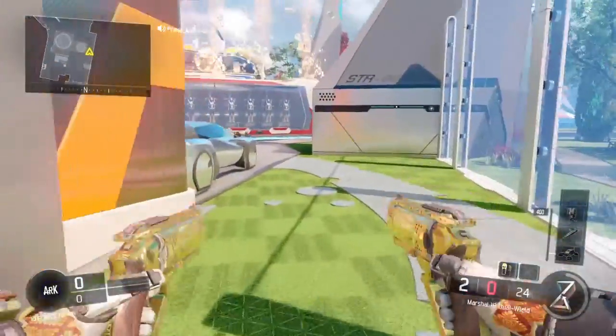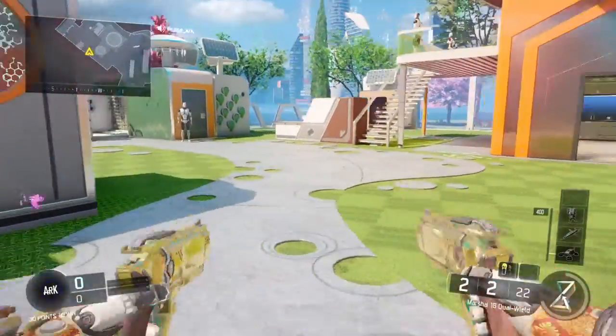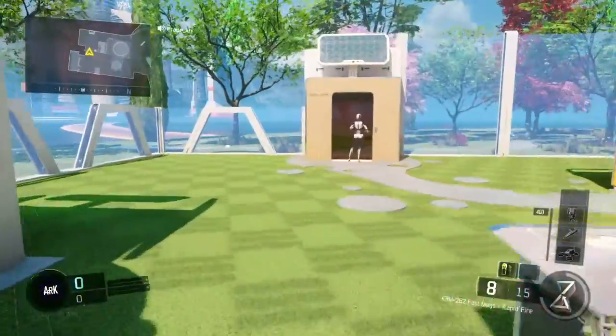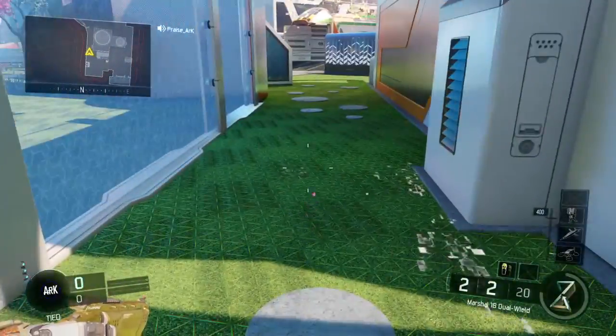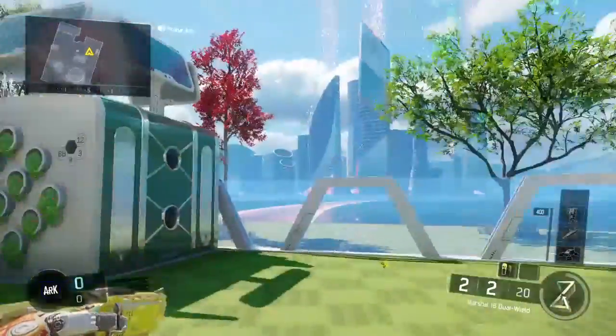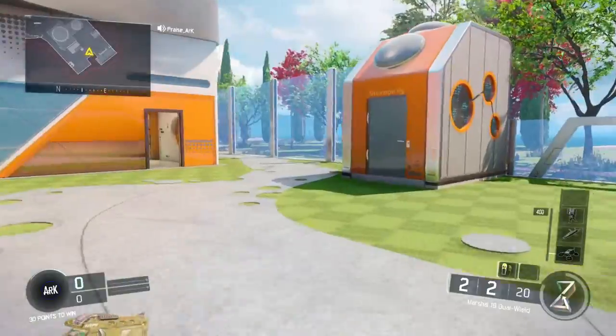I don't know if you can really do it with the right one — I haven't really tried it yet. Yeah, you can't do it with the right one. But with the left Marshal, when you're sprinting you just shoot, then insta-swap and insta-swap back, and then one of them ends up almost invisible and the other one is like off the screen.